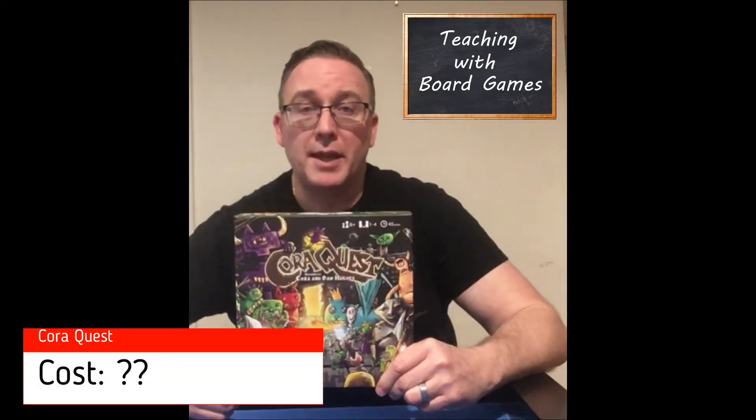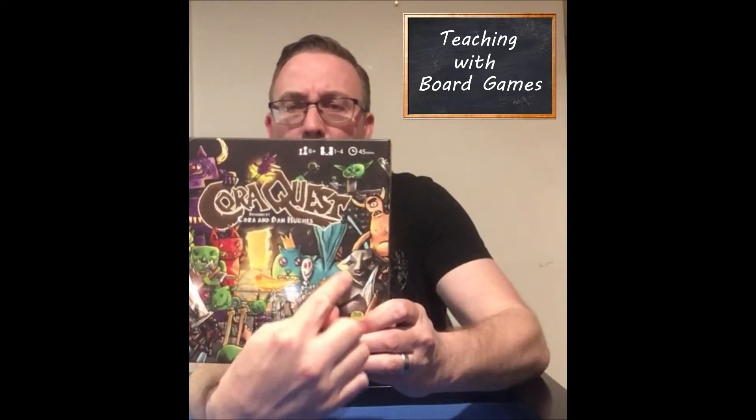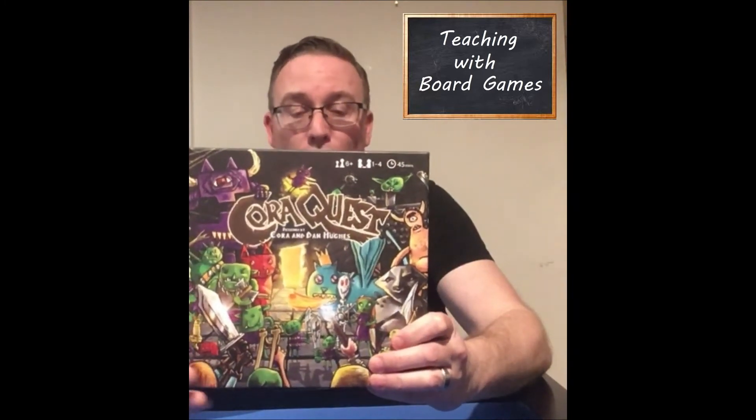For cost, I don't know yet — this was a Kickstarter copy. Dan was excellent with the whole Kickstarter process: very smooth, well organized, well communicated, and things came out on time. One lesson: don't do miniatures in a Kickstarter. This game has cardboard standees, which helps. The standees are also beautiful because the characters were actually drawn by kids from around the world — Cora drew some of them, but other kids contributed art. That community contribution is one of the things I love most about this game.